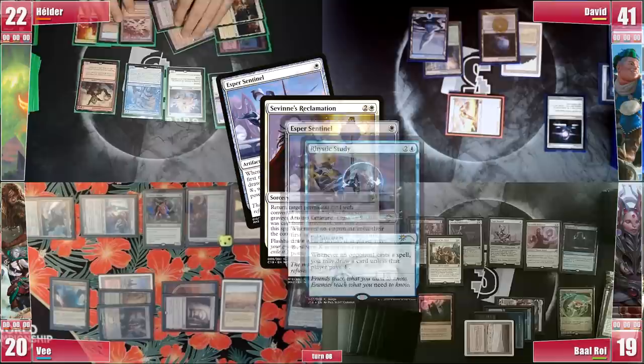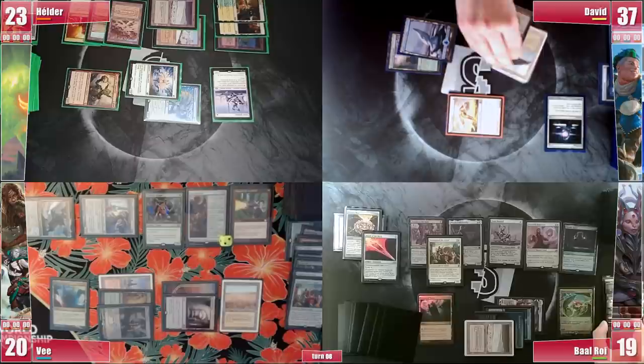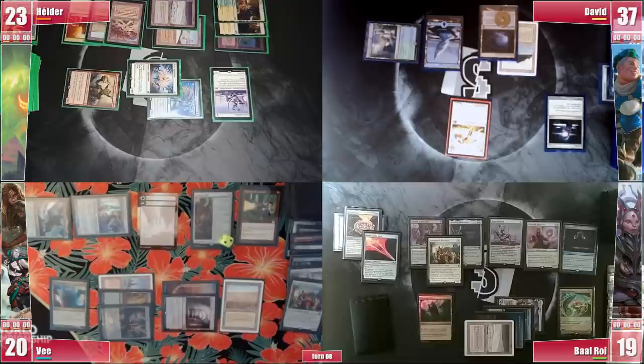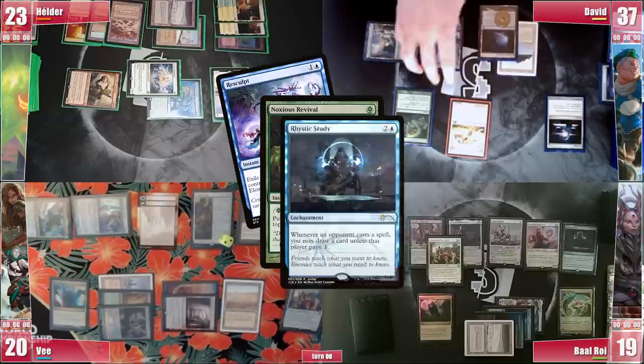On Elder's end step, David goes ahead and shows his interaction he had all along, casting Resculpt targeting V's Collector Ouphe. Rhystic and both Sentinels trigger and David pays for Baal's trigger only, letting Elder draw. He then holds up on his upkeep to cast a Noxious Revival on his Resculpt, to have the answer for Null Rod and slowly take out the hate pieces. Rhystic and Sentinel trigger and he pays only one for Baal's trigger.